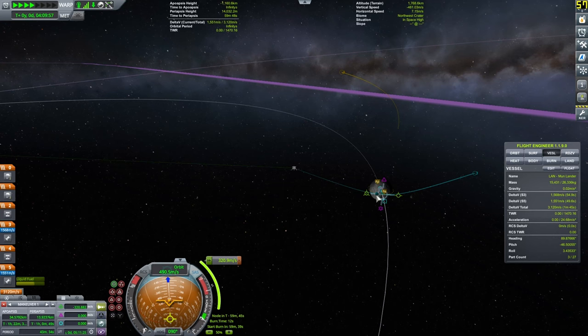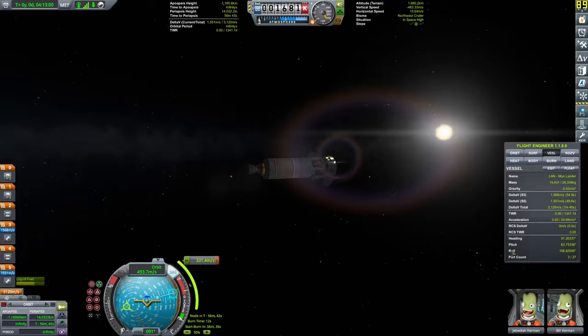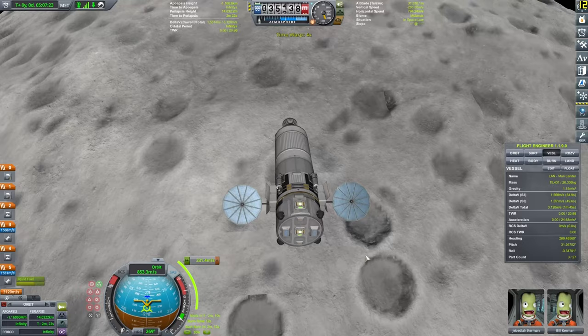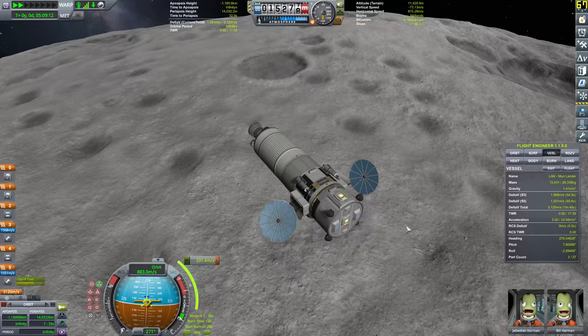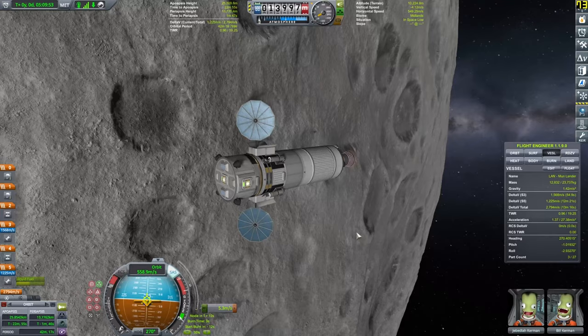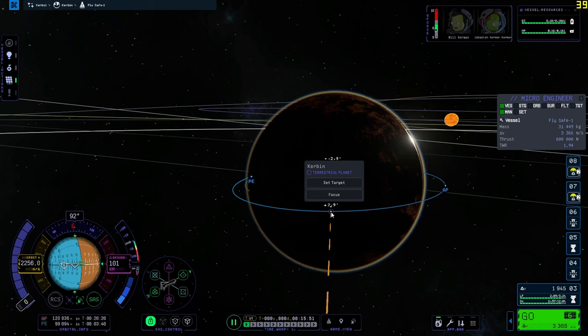KSP1 really feels like a complete game. The graphics are a little dated in vanilla — it doesn't look this beautiful and you really feel the 12-year-old age of the game. The reason I'm not discussing stock KSP1 is mainly because the mods are easily installable via CKAN, and nothing prevents PC players from enjoying it in its best version. Console is a different ballgame, but I'm only discussing the PC version here, since KSP2 is currently PC only.